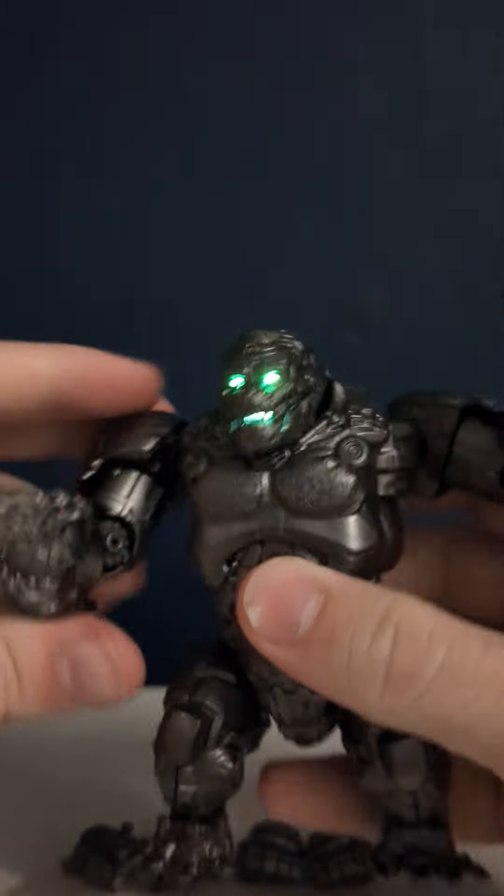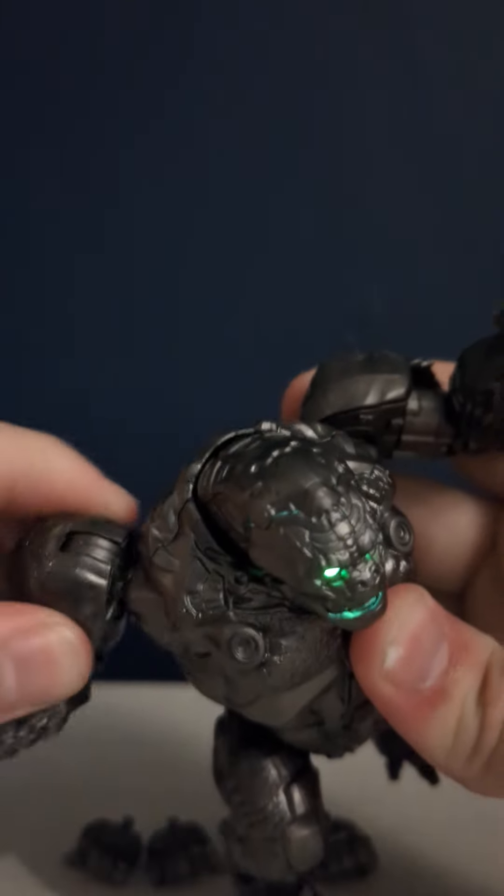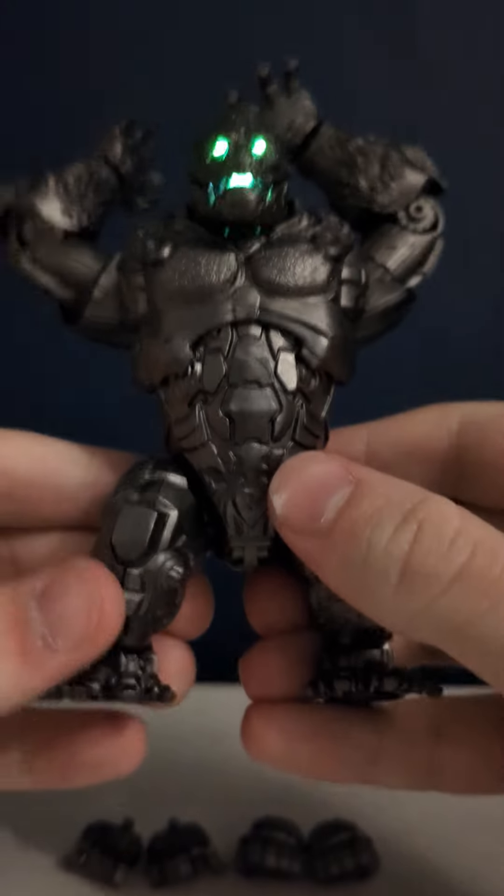He's got wrist movement, elbow movement, his arms move inward and outward, upward and downward of course, full 360 if you really wanted to, and his shoulders move back and forth so you can make him look like he's about to do a giant ground pound.